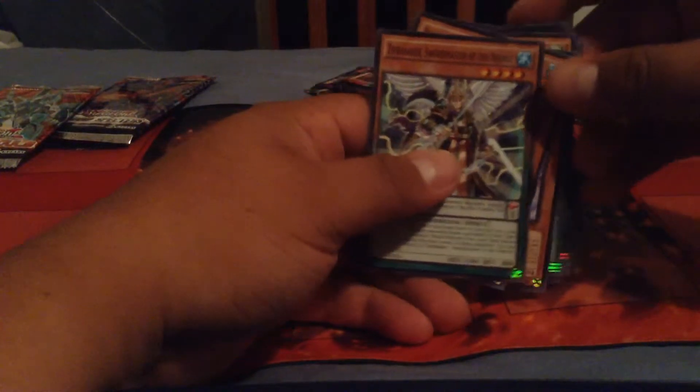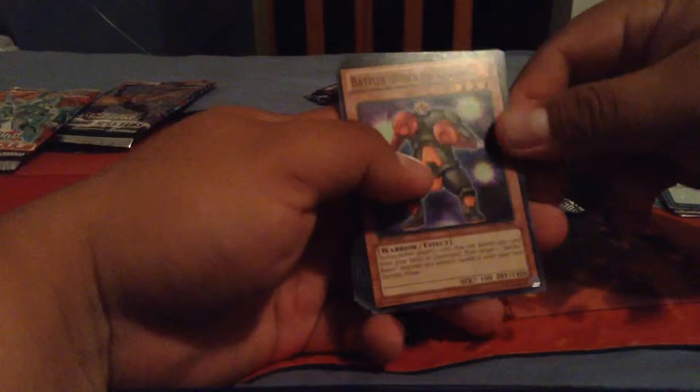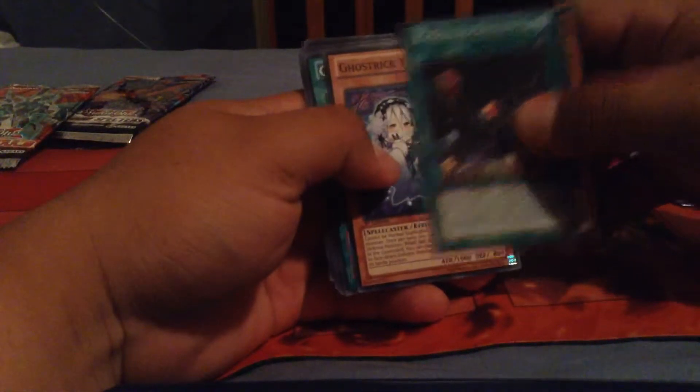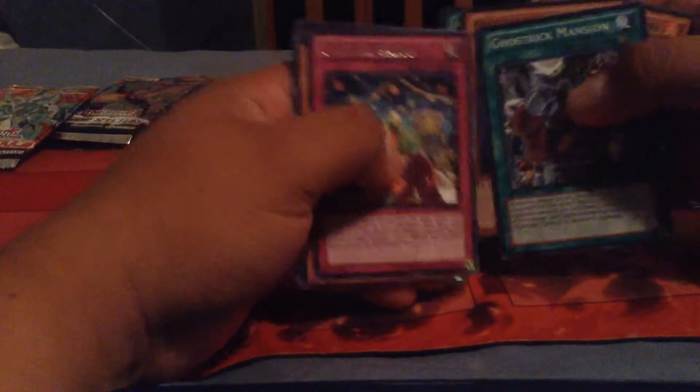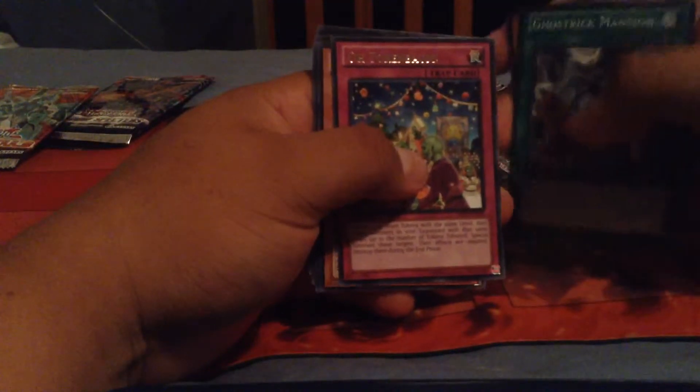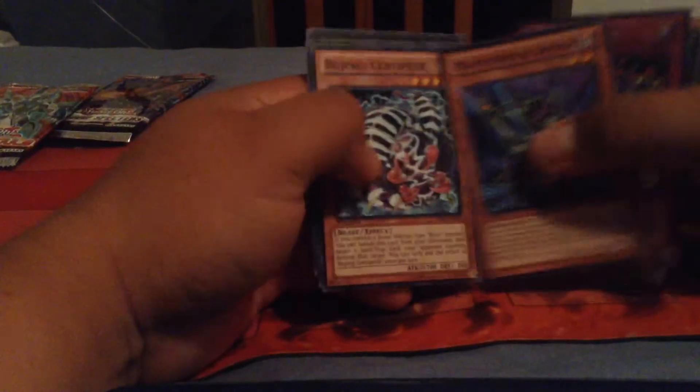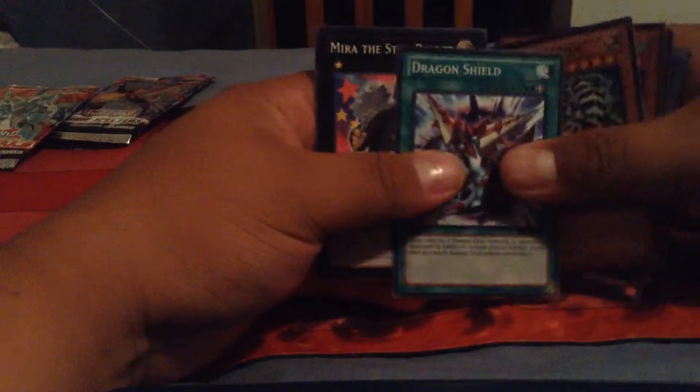Continuing with the Shadow Specters pack — I've been wanting Number 46 recently. Cards include: Rib Gardner, Magical Eyes, Dust and Mop, Yuki Ona, Mansion, Token Bomber, Spoon Centipede, Dragon Shield, and Mirror the Star Bearer.